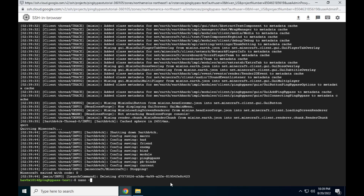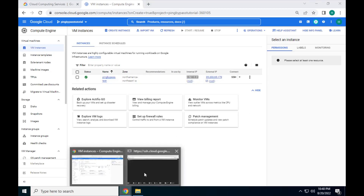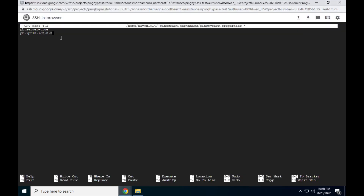Type java -jar headless with Tab complete to launch HeadlessMC, and launch 0-ID to launch Forge. When the line cached sphere in something milliseconds appears, type quit — we've created the rest of the config files we need. Now back at the console, type nano ~/.minecraft/earthhack/pingbypass.properties. Once in nano, type pb.server=true, pb.ip= followed by the internal IP of the VM (this usually starts with 10. or 192.168.). If it starts with any other numbers, it is an external IP. For the last line, type pb.port= and then the port you opened earlier. Press Ctrl+X, then Y, then Enter to save and quit nano.